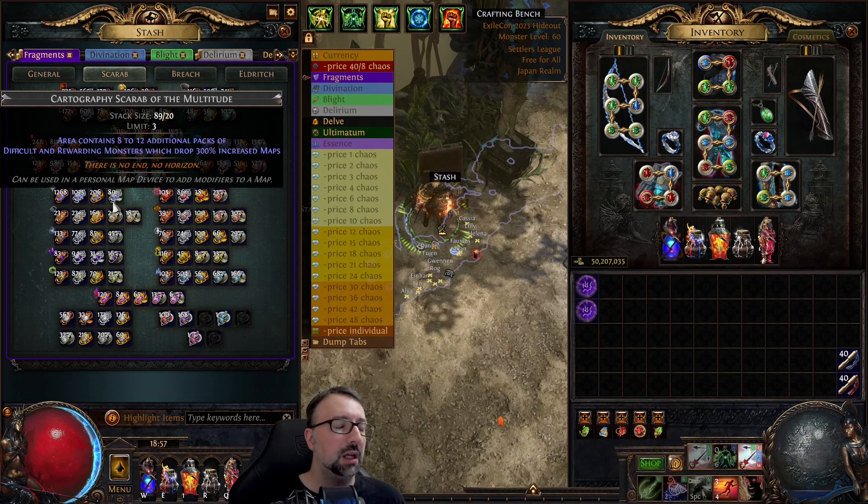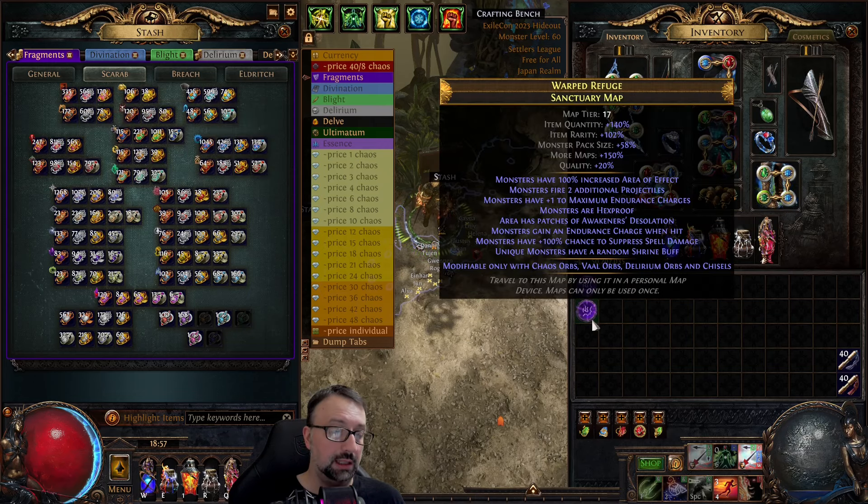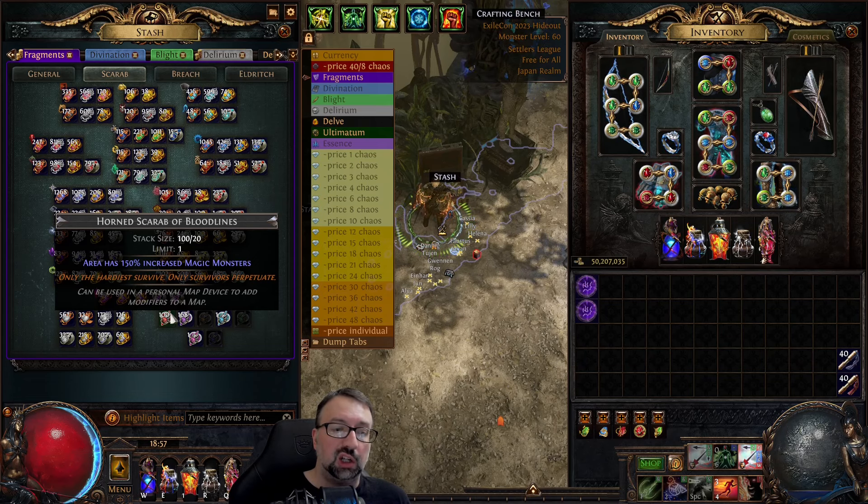This scarab plays a major role here — I usually use three cartographer of multitudes, one escalation, and one other. That's the typical setup we've seen advertised by other content creators. However, on map number 23 I decided to sub out one of the multitude scarabs for a bloodline scarab, and interestingly enough I hit a record 74 maps per map with a pretty typical result — no map dupes, nothing huge — just a few quant alters. That was a good 20 maps more than I normally find.